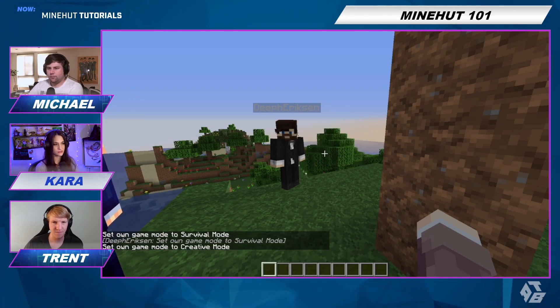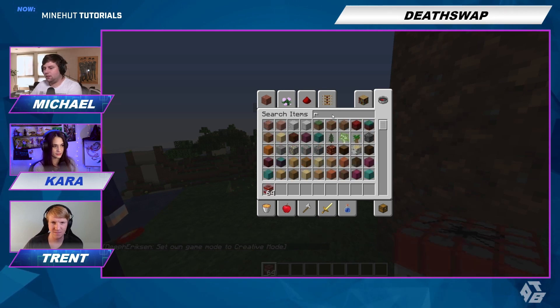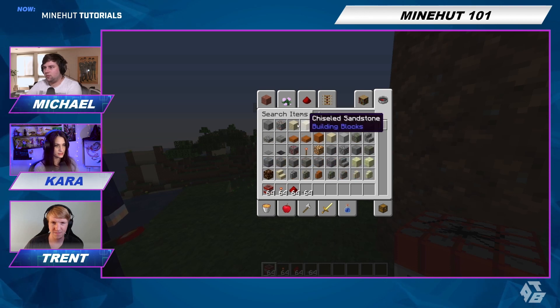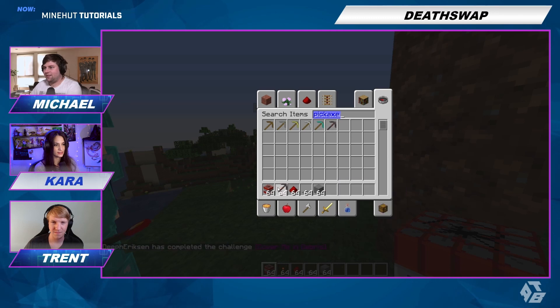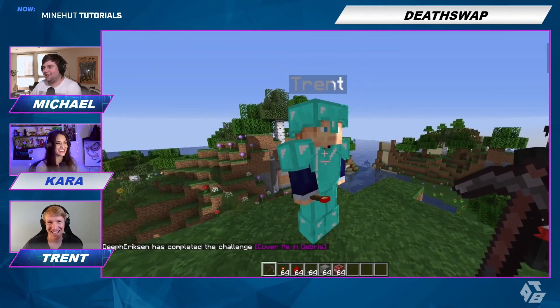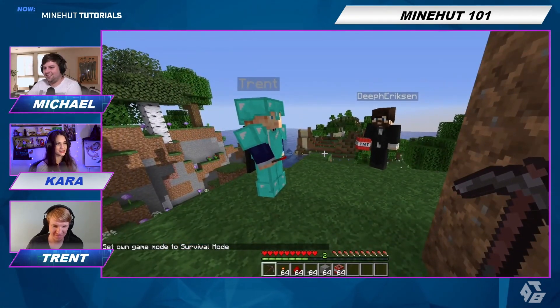Actually before that, give yourself a bunch of items — you can use like yes, I'm going to get some cool stuff. Go use some stone, some pickaxes probably. Trent, come on, take that off. I think Trent and I have the same idea. Ready to start.